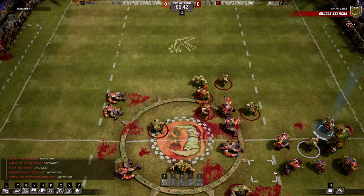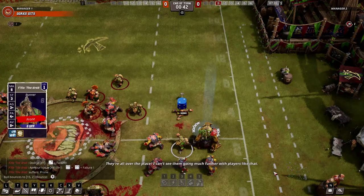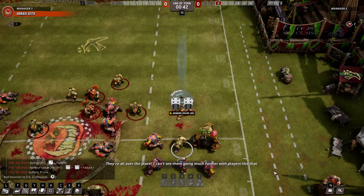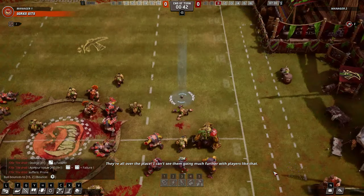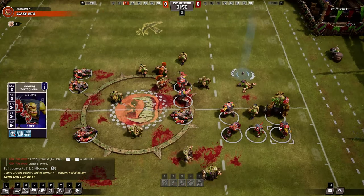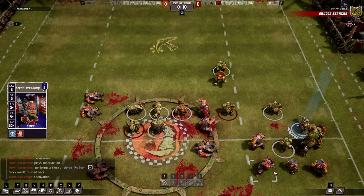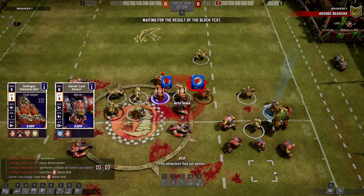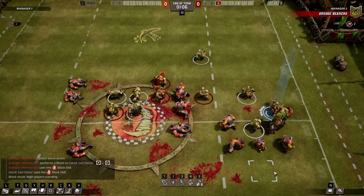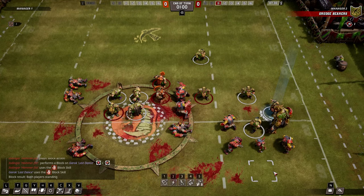Unless your team is particularly low strength and easily pushed around, try to position them so that your opponent's players are always having to dodge your tackles, and place your players in a way that makes it harder for the opponent to make passes. Try also to take advantage of skills that threaten opportunities that your opponent might otherwise take advantage of — for example, block or prehensile tail. Above all, whether minimizing or maximizing risks, your best ally on the field is going to be using adjacency and positioning.